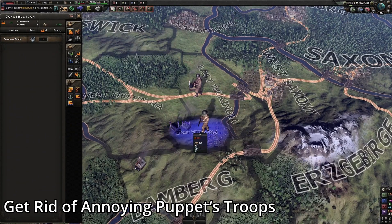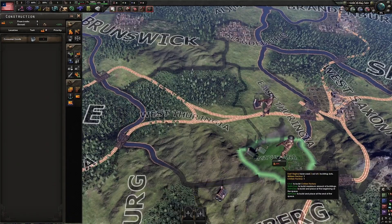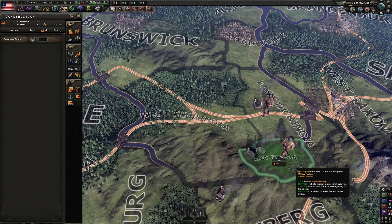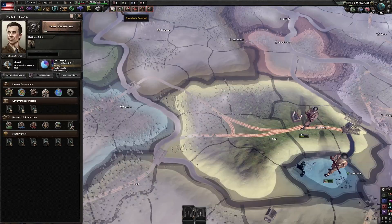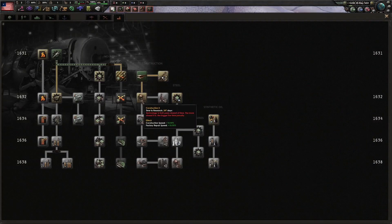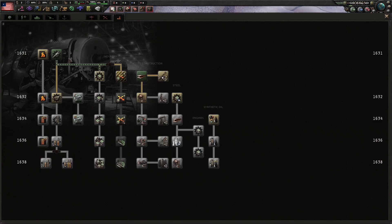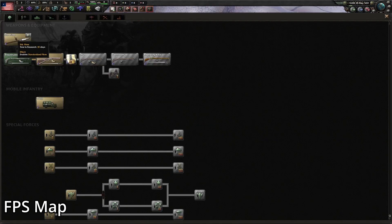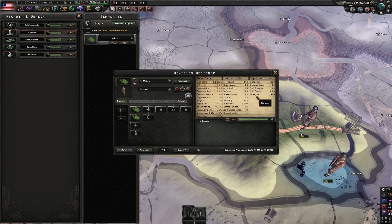Get Rid of Annoying Puppet Troops. A simple but very necessary mod — it prevents your puppets from constantly sending you their divisions. You know that struggle where puppets keep offering you useless troops and you keep declining? This mod stops that once and for all. It works with all mods. Seriously, install this — if your PC is from the Mesozoic era and game time equals real-world time, this mod is your savior.